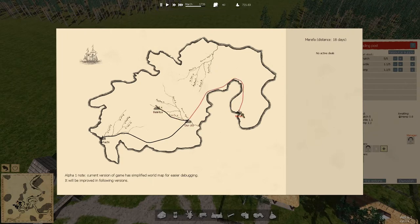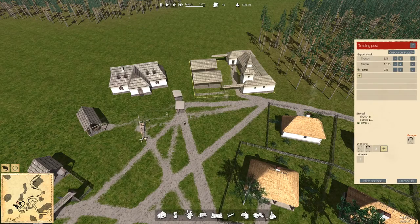Here's our city on the world map. We've got one city 18 days away, another 18 days away, one that's 16 days, one that's 6 days, and one that's 18 days. Let's go for the short one. The current version of the game has a simplified world map for easier debugging - it will be improved. So we send a messenger there, which is going to cost us 30 gold. We have 689 gold, so our messenger is on the way.